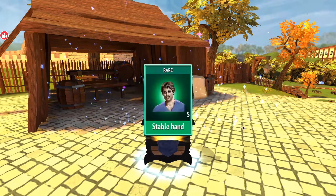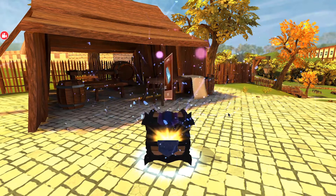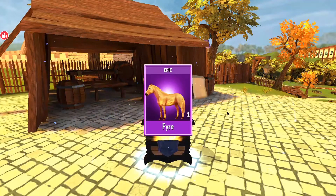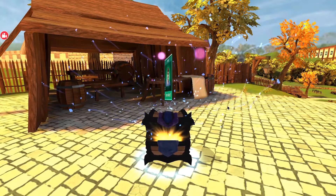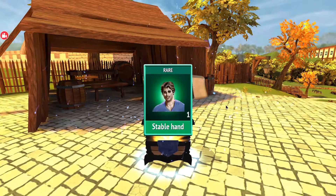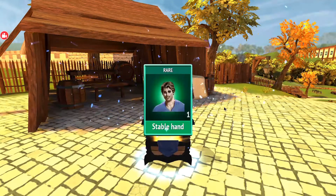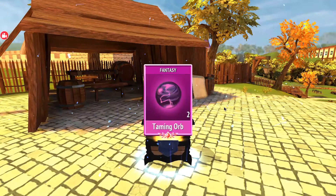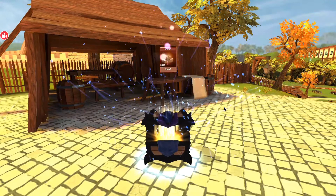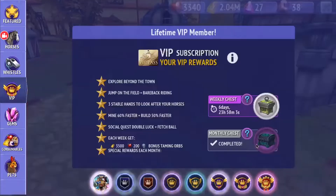I already have this, so that's a bit sad, but it's fine. Five stable hands — I'm gonna cry, I'm so happy. Grass saddle, another stable hand, 100 iron, a fire horse, another stable hand. It's gorgeous! Another stable hand, the pink fantasy, another stable hand, two fantasy orbs, 100 cotton, 1,000 wood. That's everything!